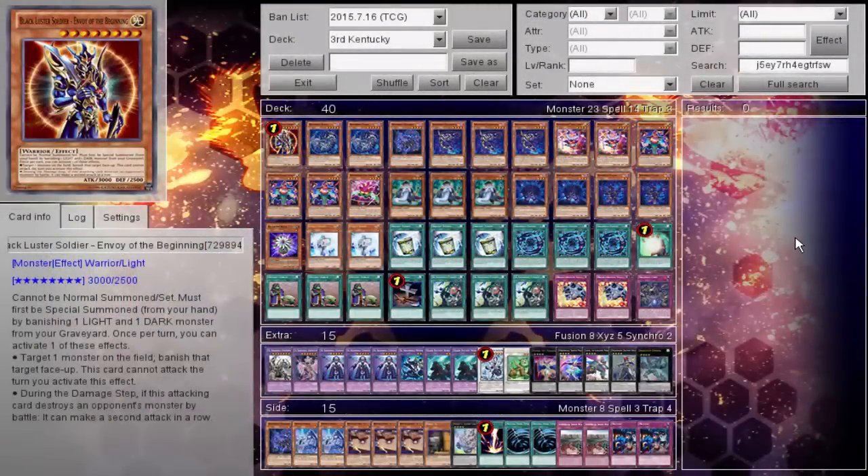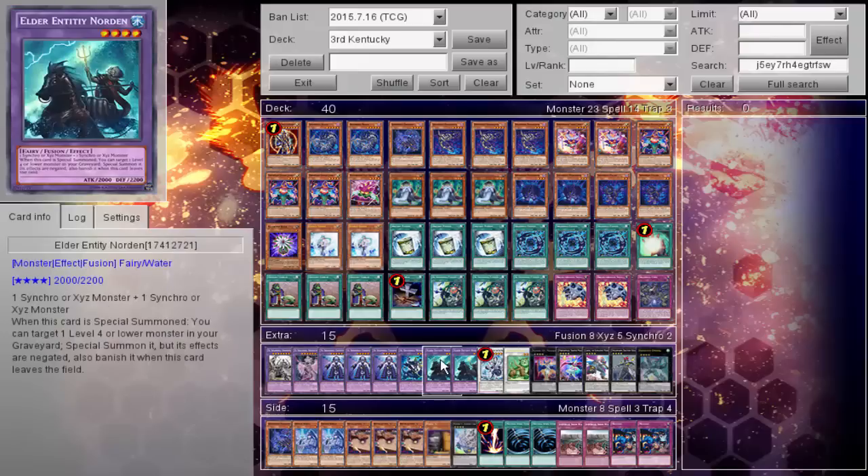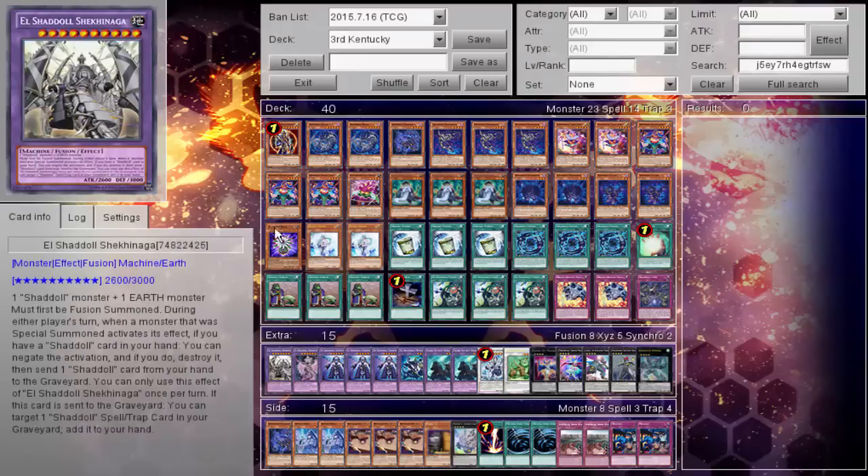What is up YouTube, M40 giving you guys the Kalin Shadal deck profile played by Tanner Thompson. He got third place at the Kentucky Regional this past weekend. Now at the release of Noden and Company, the beginning of the end of the meta has begun.